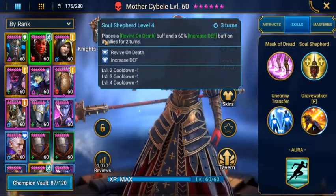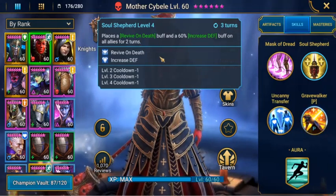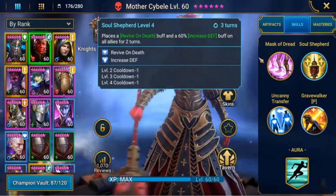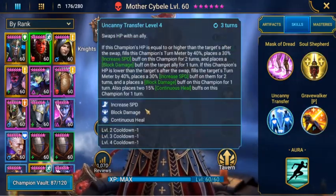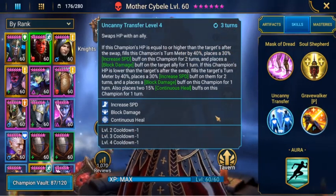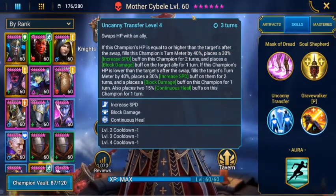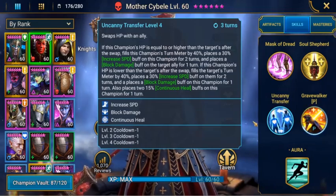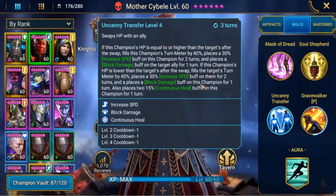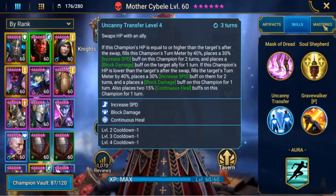Her main skill is Sol Shepard: places a revive on death buff and a 60% increased defense buff on allies for two turns. I do have it booked out, so it's down to three turns. Uncanny Treasuries transfers HP — if this champion's HP is equal to or higher than the target champion, and another champion is about to die, Mother Sibeli can transfer her HP to that champion, who then gets a buff preventing damage for the next turn.